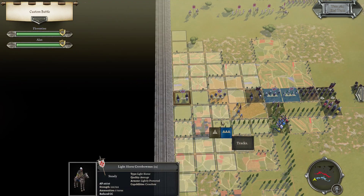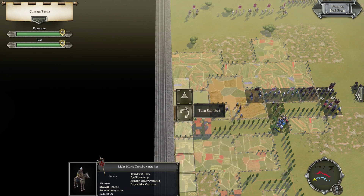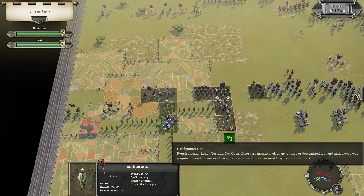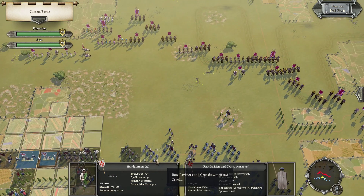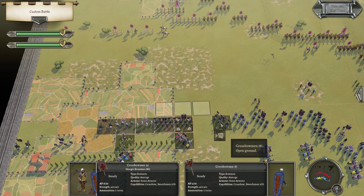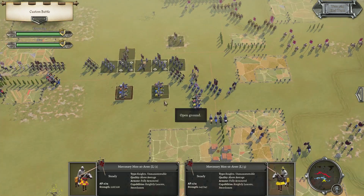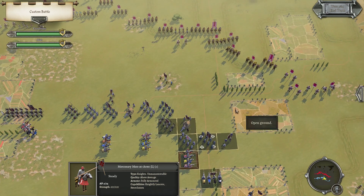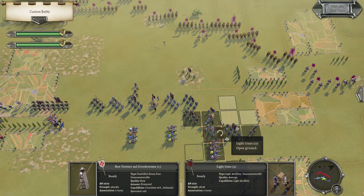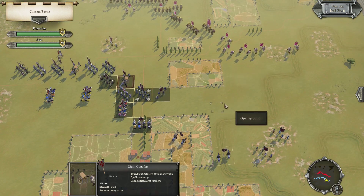Let's fall back a little. The hand cannons are off somewhere else — stay here. Get the men-at-arms ready to counter-charge these lancers as they get closer and then start shooting. I'm going to have to take the first volley next turn.